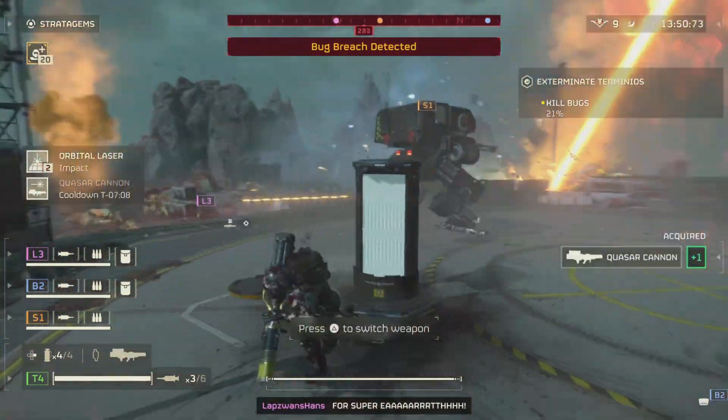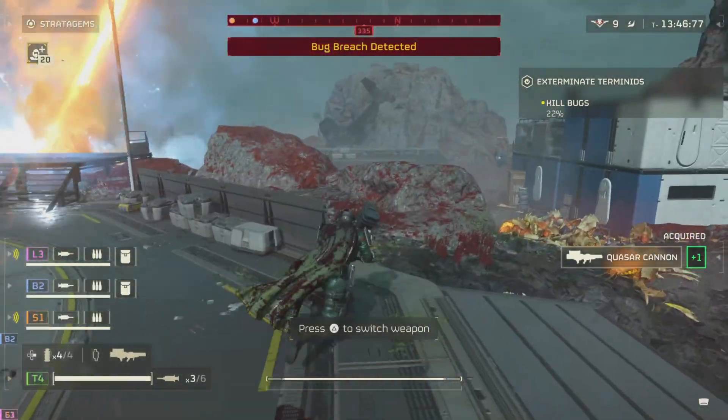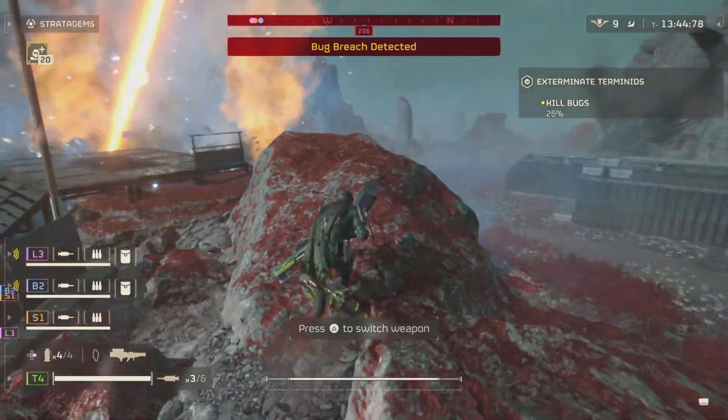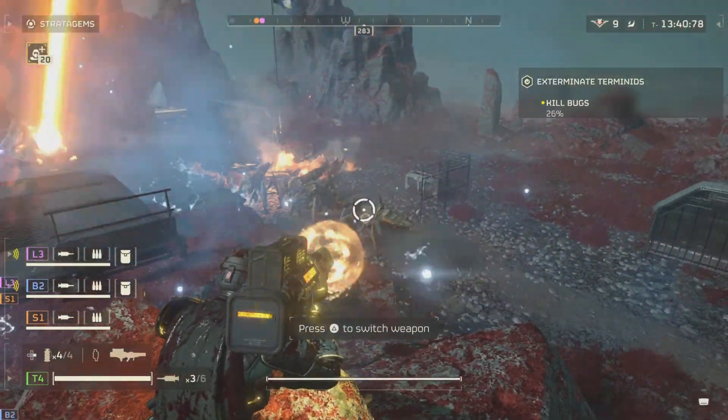So to start off, the Quasar weapon is a support weapon that unlocks at level 18 and costs 7500 requisition points to pick up. I highly suggest you do when you can because this thing is a monster.